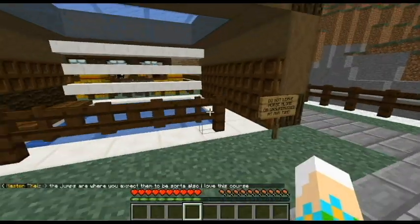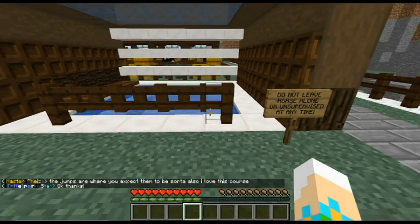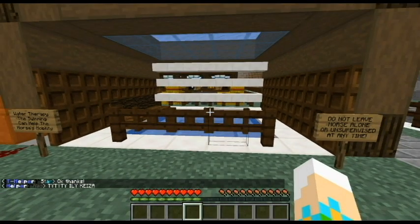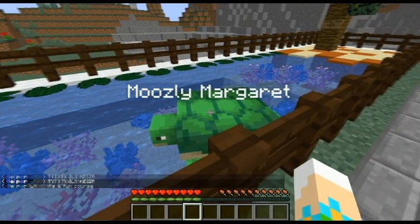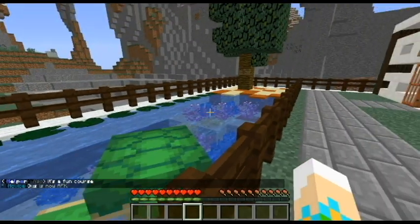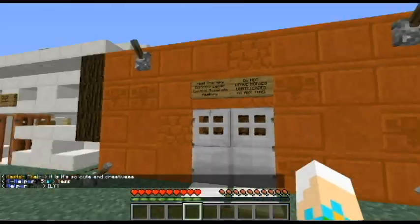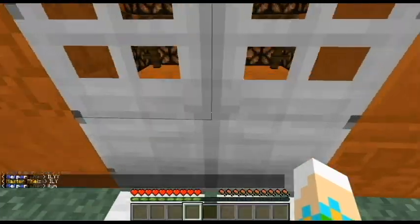Water therapy! Oh my god. This is what I've got at my stable too, but it's a run instead. Do not leave horse alone or unsupervised at any time - good advice. So mine's more of a run, but this is a pool. Hello turtle - Moosley Margaret! Hi Margaret. Oh, you've got such a nice little area. Heat therapy - this is what I've got too but only a little version. Oh, this is so much flashier than mine - mine's only tiny.